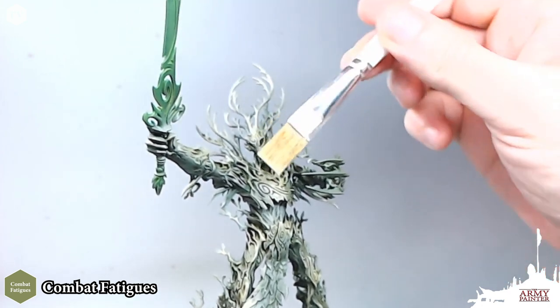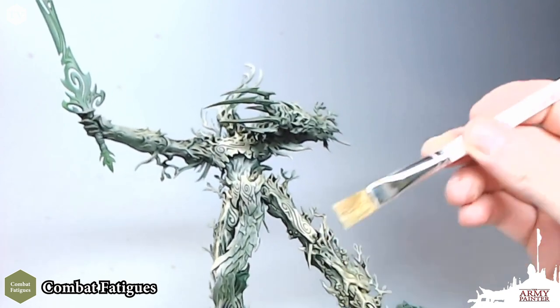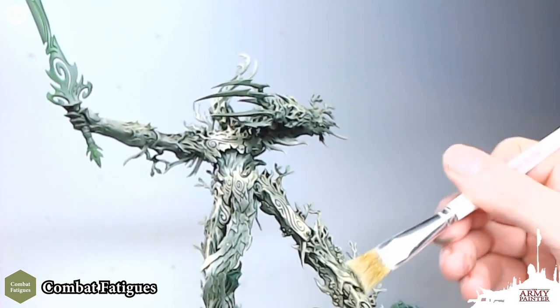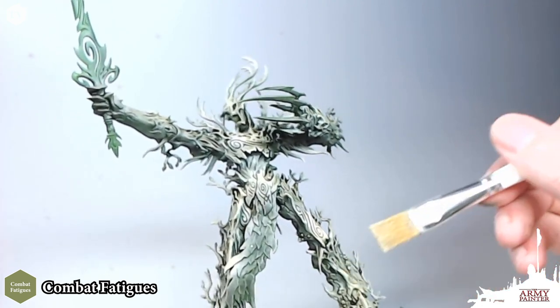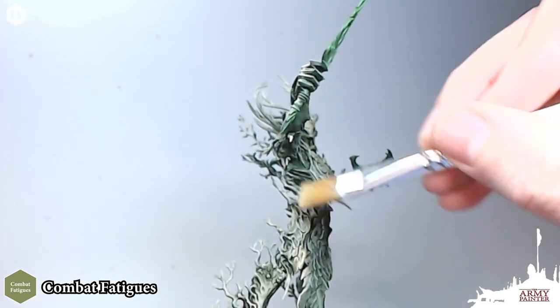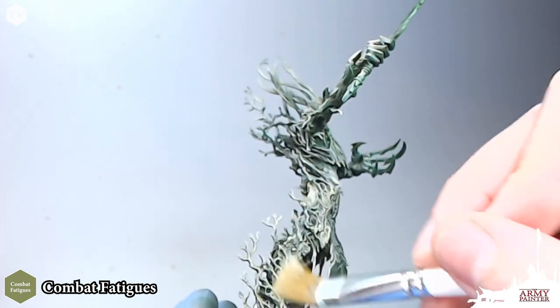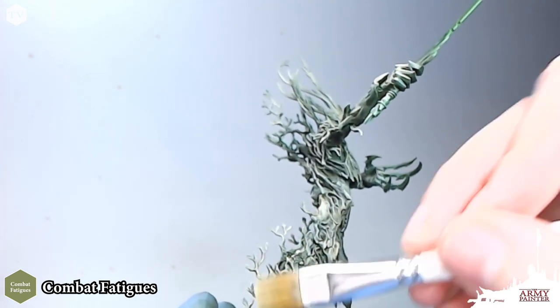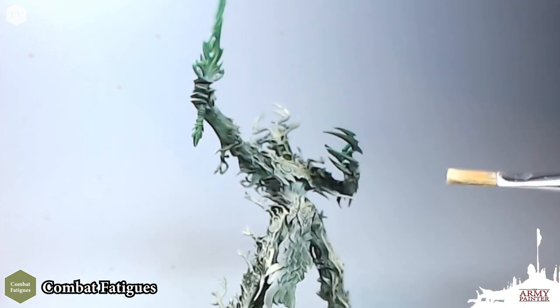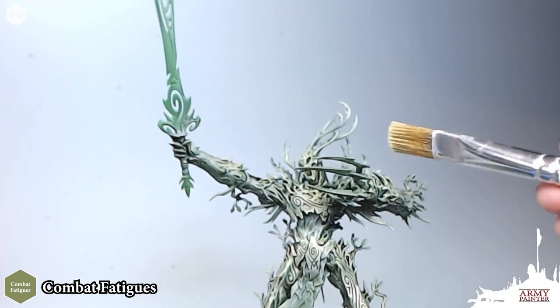I told you that we'd be applying another dry brush once the wash is dried — we're going to do just that, this time focusing just on the most raised areas. We're trying to pick out those highlights once again because the washing stage will certainly darken the model down a little bit — it adds a slight stain across the entirety of the model. It's always good to keep that dry brush handy when painting big organic models like this while using the airbrush.